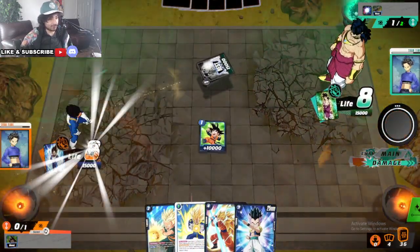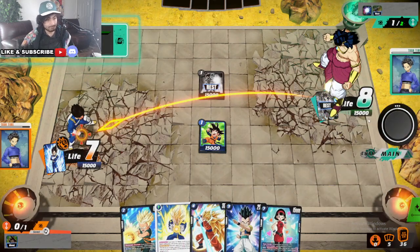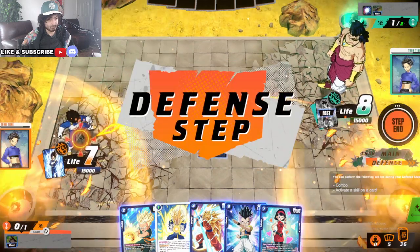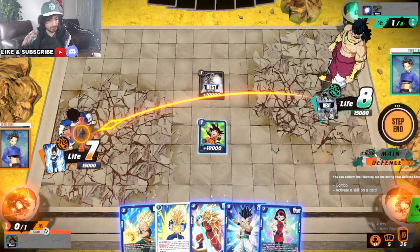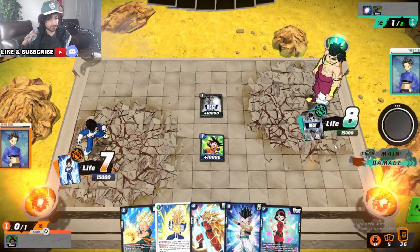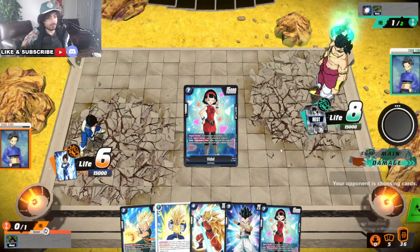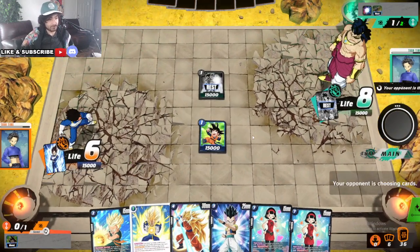I'll take this first hit. We don't want to really guard anything early. He doesn't combo — we can combo out of this, but we'll take this hit. It's fine, it's going to help us a little bit, get a draw. I think it would have been better if he comboed, but that's fine.